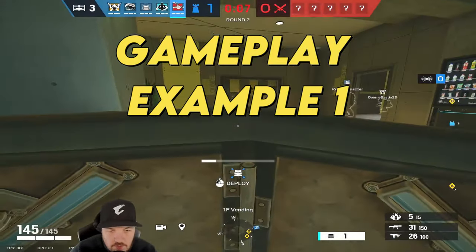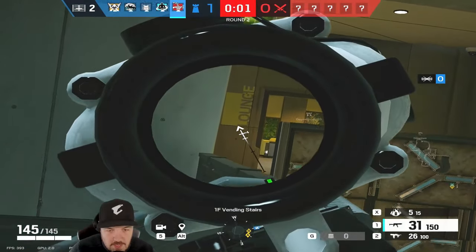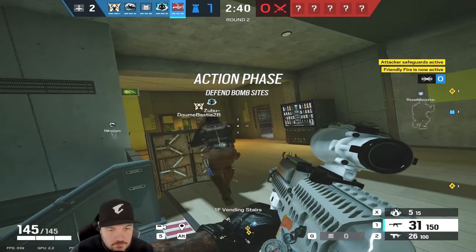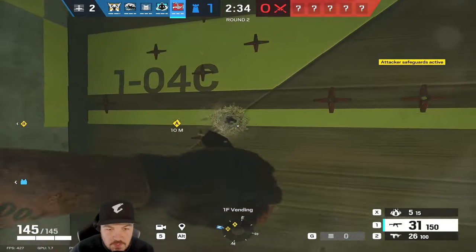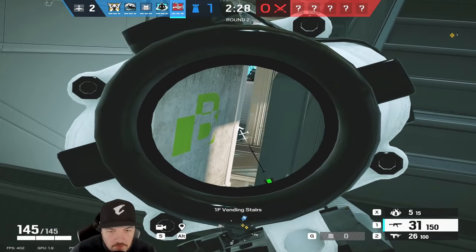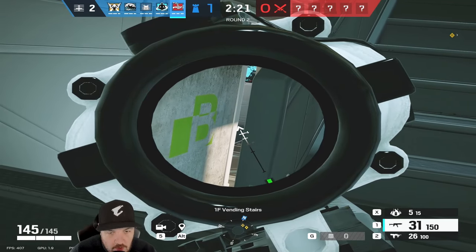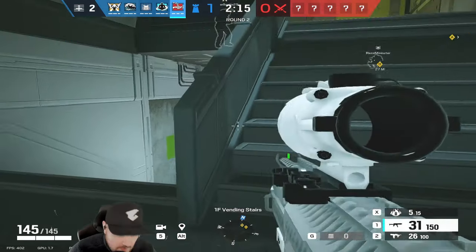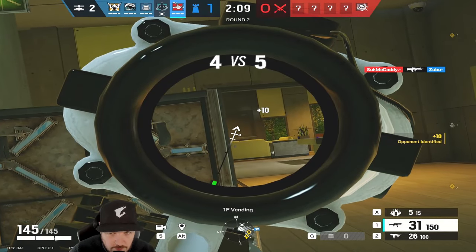We're on Nighthaven now, playing the flank angle on vending stairs looking towards games and lounge, getting a nice angle over the shield. I'm not keen on the quick play setup leaving these walls reinforced. We're holding this angle — it's the only angle they can come from below. When I say don't hold pixels, this is different: we're holding between two objects, which is fine and also exposes less of you. Where I mean don't hold pixels is like holding the shield — I'd hold just a little bit off rather than right on the edge.